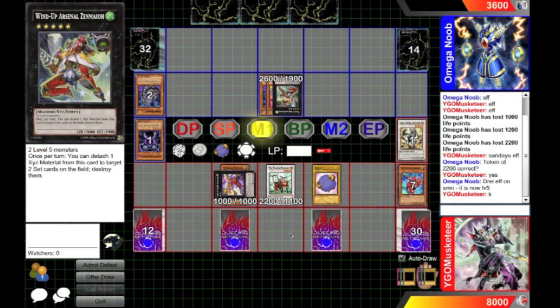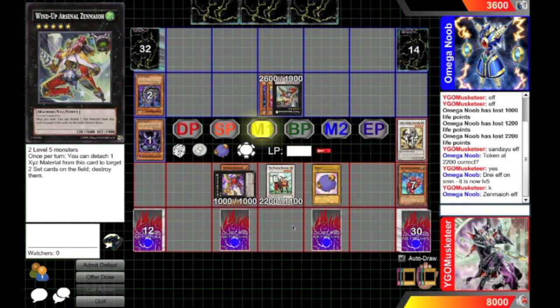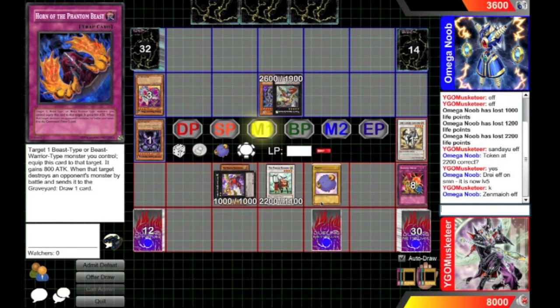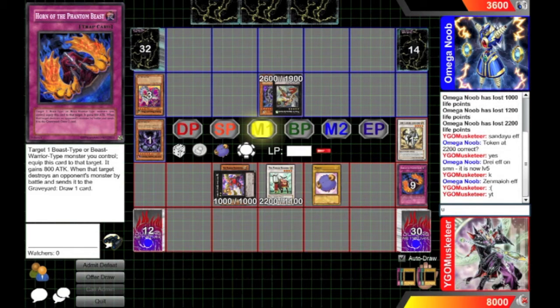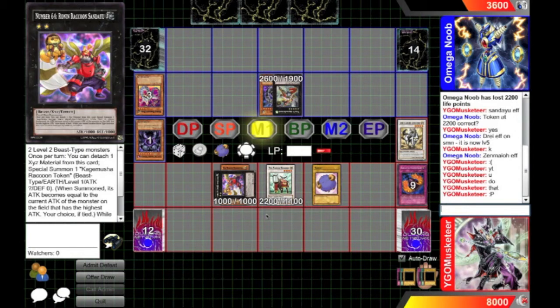Over 2,600, he's going to be able to get rid of my token, which is not preferable. He destroyed two cards on my field to the grave. Sanday U can't be destroyed by battle or by card effects as long as I control another beast, so his only real target to go for is the token, because that's the only thing he can actually get rid of.